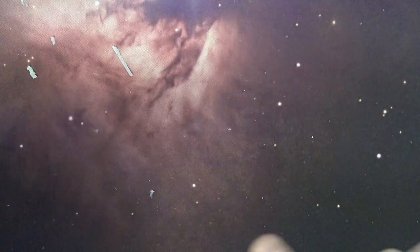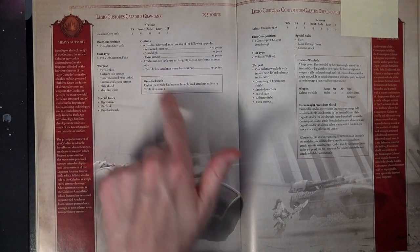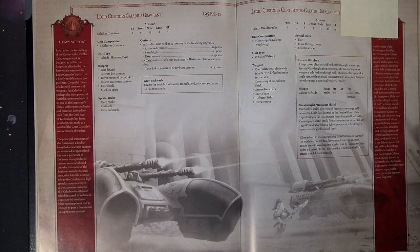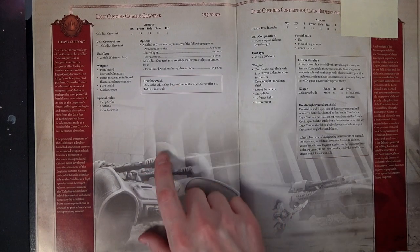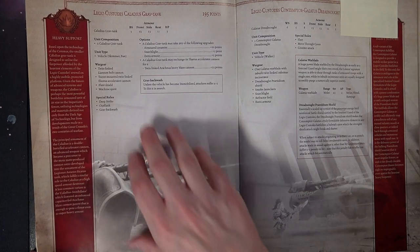Let's check it out rules-wise. The Colatus is 195 points, with armor values 13/13/11 and three hull points. It's got the Grav Backwash special rule — unless the vehicle becomes immobilized, attackers suffer -2 to hit in assault, which doesn't seem too bad. It's got Deep Strike and Outflank. It comes standard with the Elastris Accelerator Cannon, a flare shield, and Machine Spirit twin-linked bolt cannon. I have a sneaky suspicion that it is the Strength 6 AP3 variant, just like the Mauler Bolt Cannon there.